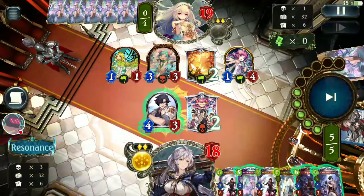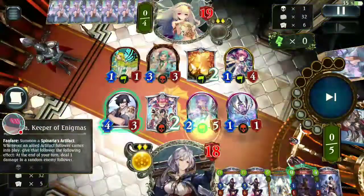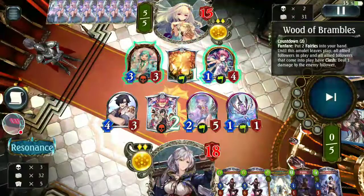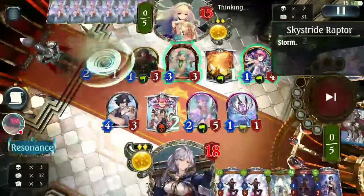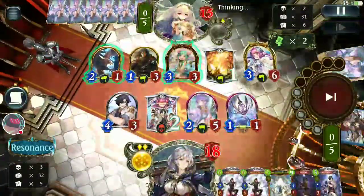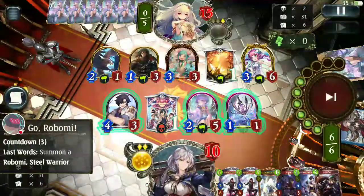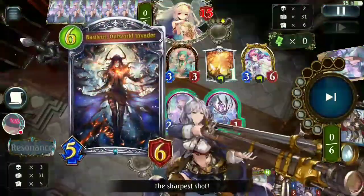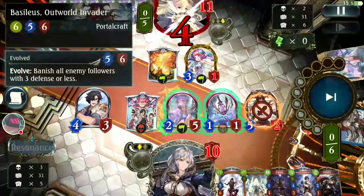Here I play Spinaria, but I'm not evolving it — I keep the evolution point for my Basileus. Since trading is useless, I just use the effect. The opponent's defense is just two-three, three, and Lilac is six, but they all go face — it's okay. We just drop Basileus, evolve it, punch the Lilac, and wait for the Spinaria artifact to kill the Lilac. See how good this card is — really awesome!